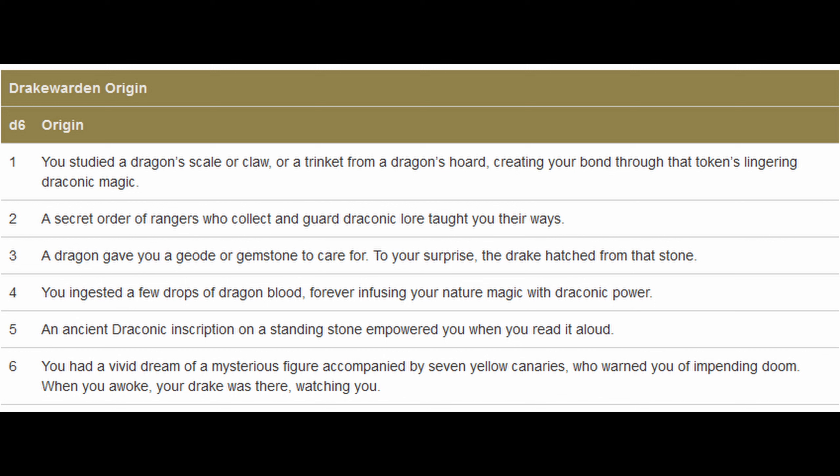Just like with the Monk, they give you a Drake Warden Origins table, so you could choose one of six options or modify them to get something else. For instance, 'you ingested a few drops of dragon blood, forever infusing your nature magic with draconic power' — kind of awesome. But where did you get the dragon's blood?